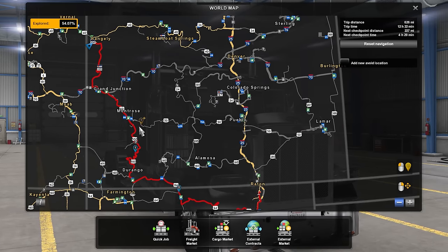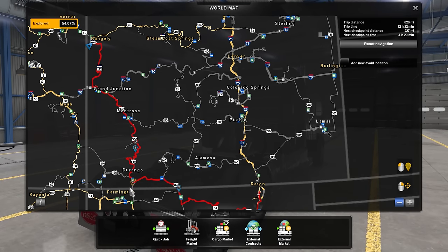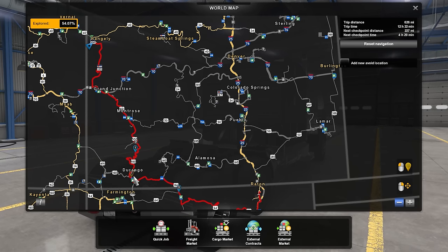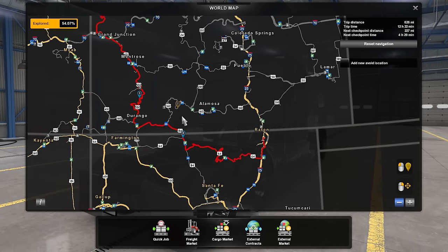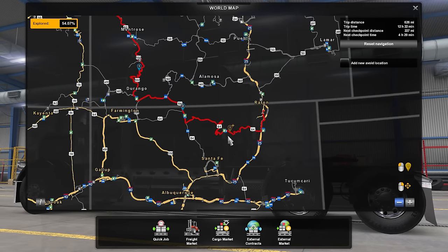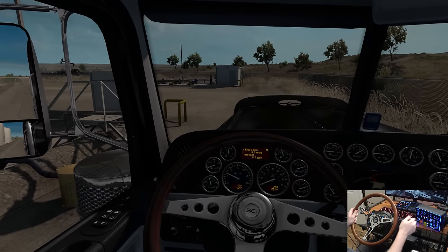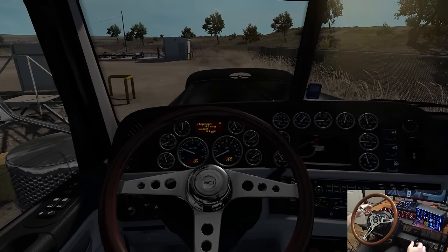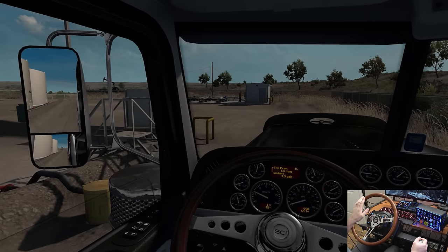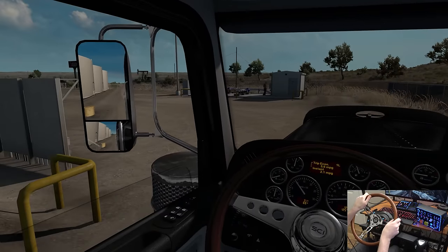The GPS wants us to jump on 50 and take that through Pueblo, then get on 25 south into Raton, which makes sense. However, we want to take the Million Dollar Highway. So we're going to do 139 down to 50, then 550 on the Million Dollar Highway down to 84, then down and around to 64, and go through a pass on the northern side. That's the plan today, so let's get going. This is going to be a long one.